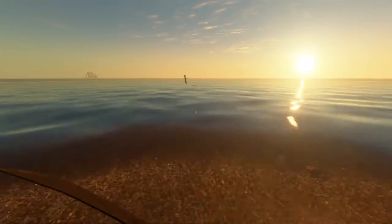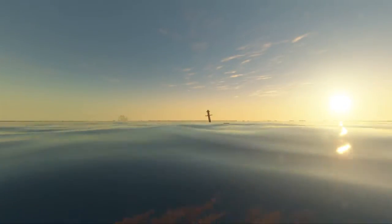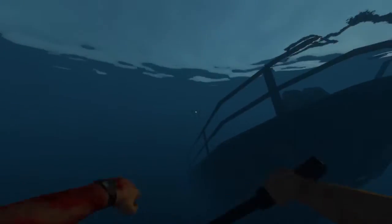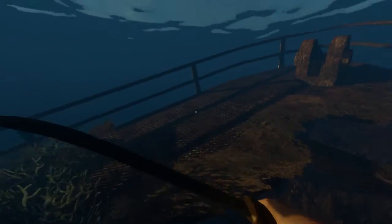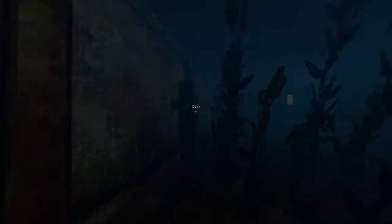So unless we find another lighter in one of the two shipwrecks that are here, we're gonna have to keep looking for our house, because otherwise we aren't gonna be able to cook normal food, and we're gonna be eating coconuts for the rest of our life. Which seems far less than ideal. So, anyways, two shipwrecks.